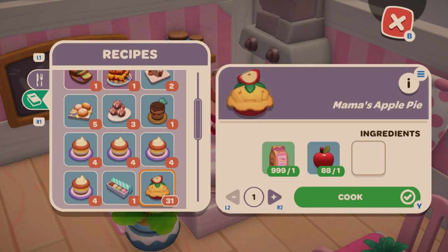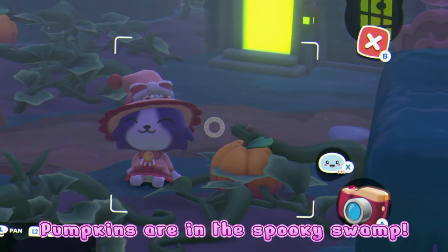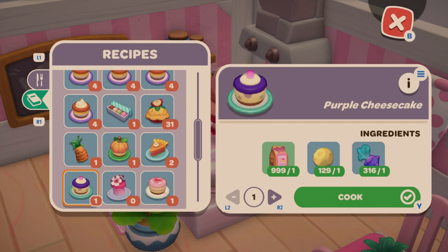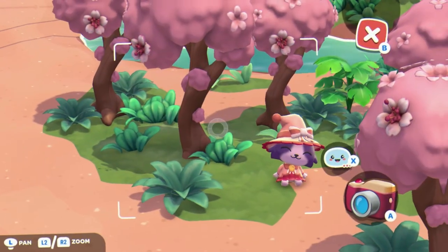Next is a Macaron using flour and a toasted almond. Then Mama's Apple Pie, which is Hello Kitty's two-star gift. Pineapple Stack Cake is just flour and pineapple. Pumpkin Cheesecake is moon cheese and pumpkin. Pumpkin Pie is flour and pumpkin. Purple Cheesecake is moon cheese and Spinnip.